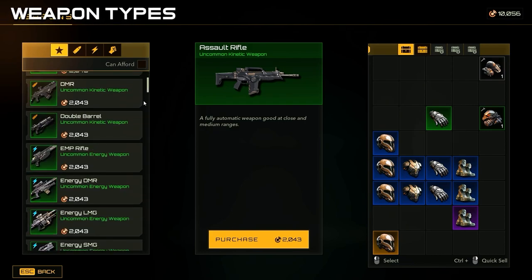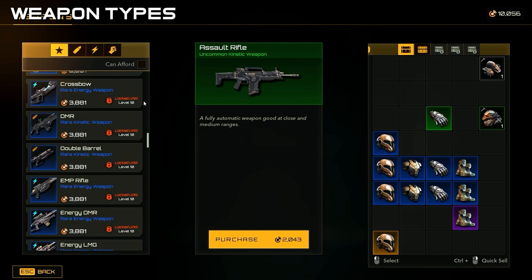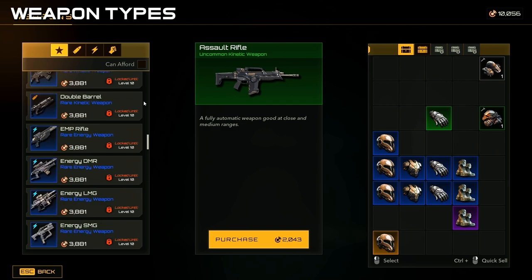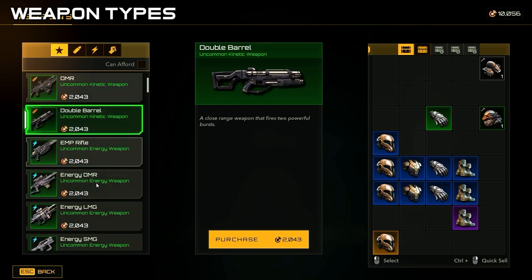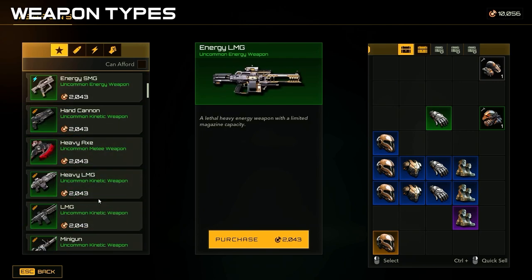There are overall three different weapon types: kinetic, energy, and melee, and there's roughly about 28 different weapons. On top of that, there are rarities: common, uncommon, rare, epic, legendary, and exotic — which would be gray, green, blue, purple, yellow, and red respectively.